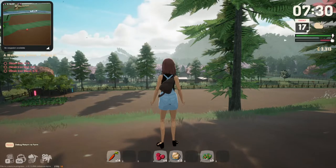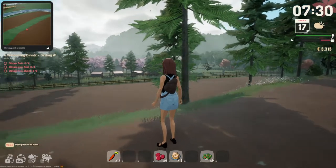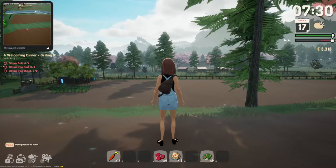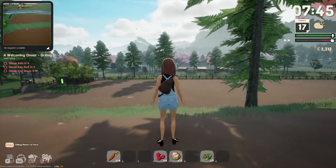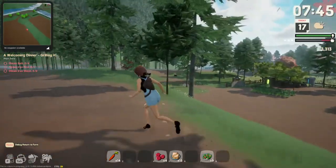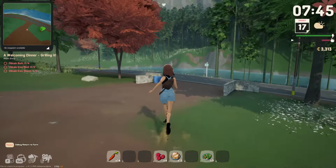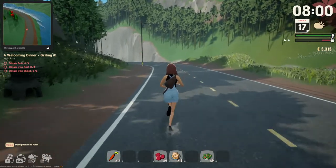Today's video is bittersweet because we're checking out the last influencer update until December 22nd, which is when Kickstarter backers get the game. We'll be checking out fishing, the recycling machine, Kazuki's smelting service, and the caves. I'm really excited — our farm, coop, and barn area are already finished.